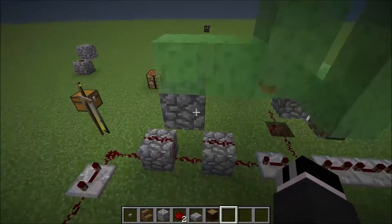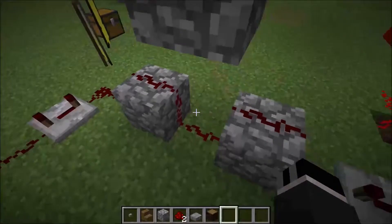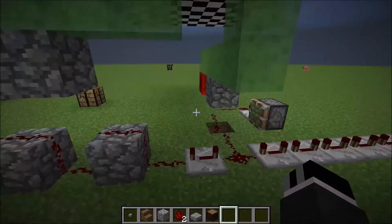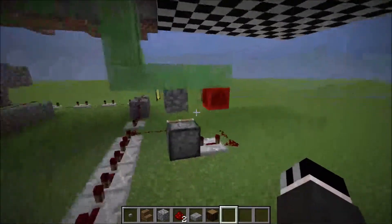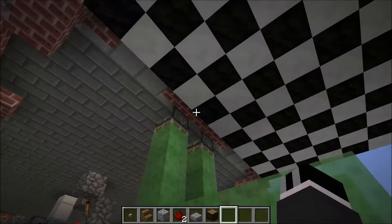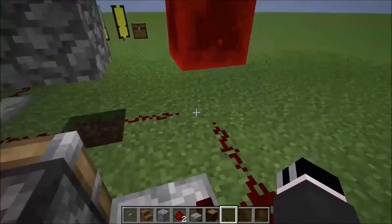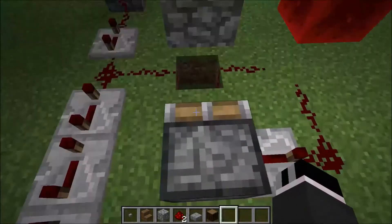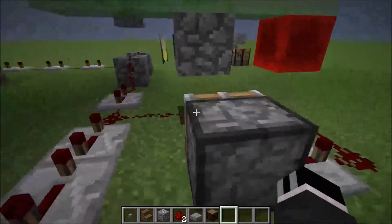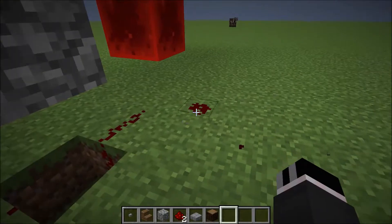The boiler valve is this one over here, and when I activate it, it extends and blocks off the redstone signal, so this circuit isn't working anymore. This is basically the valve key, which activates the machine. When I flick the lever at the top, the redstone block gets extended down.